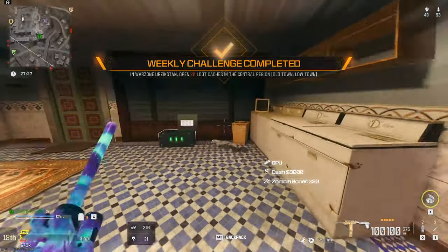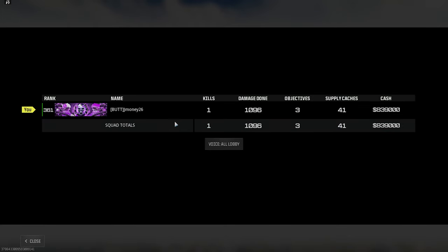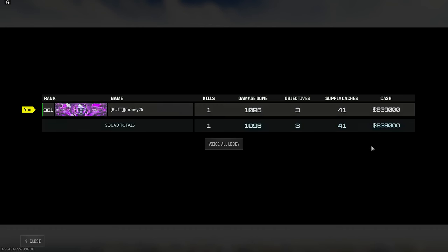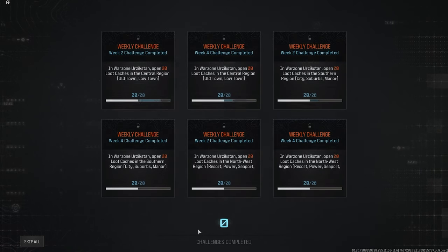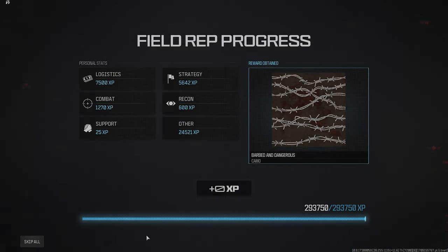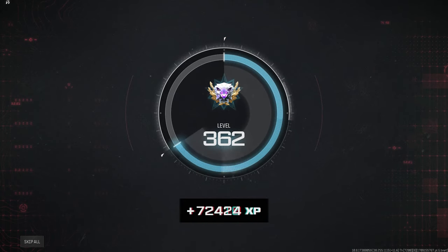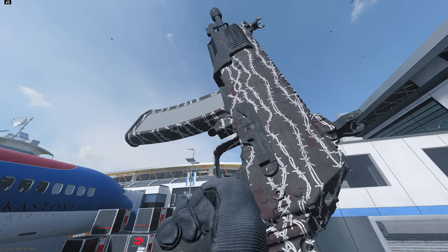I hopped into one more game of Plunder and got the rest of my looting challenges done. In that game I only got one kill, completed three contracts, collected 800 grand, and looted 41 chests — and I got 29,000 XP. With the six challenges I completed, it gave us enough to get our event camo, totaling at 74,000 XP for the whole game.